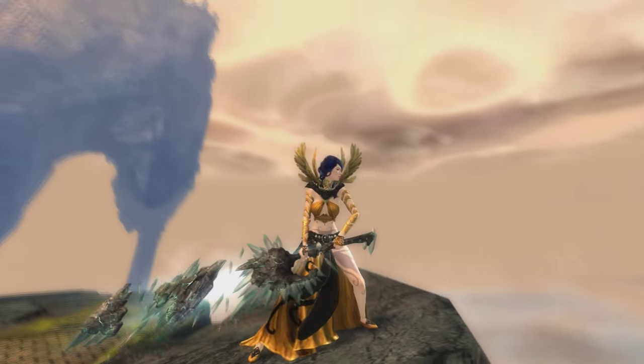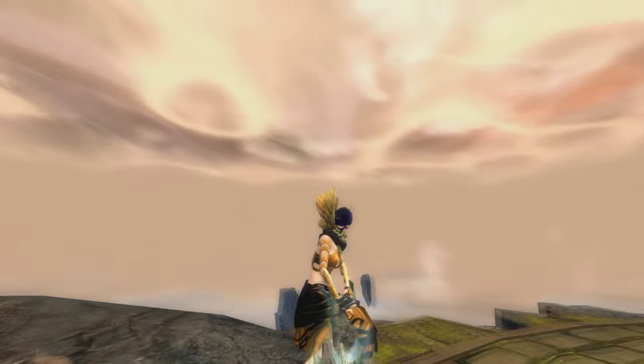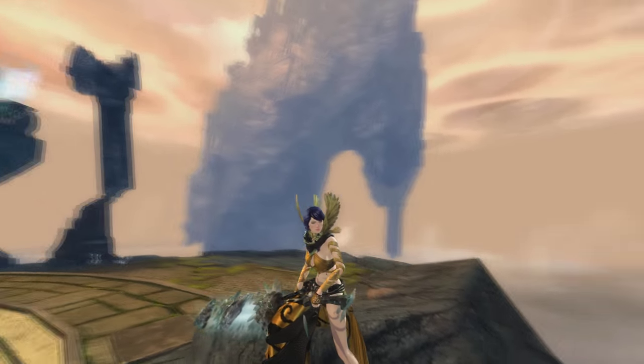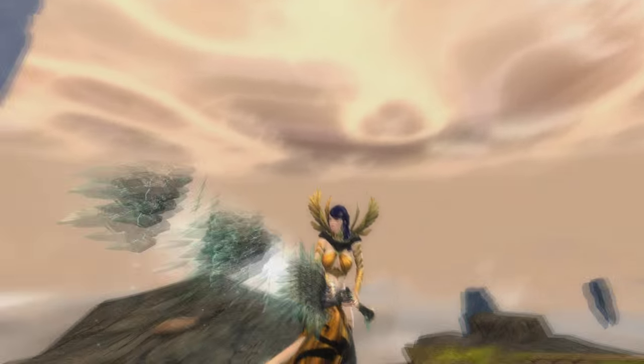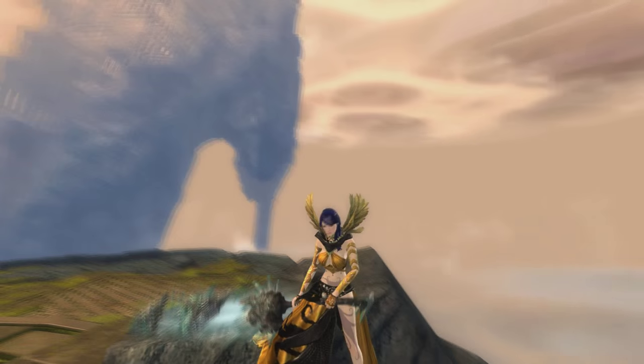It also contains blue veins running through it. This rock section, just like the single crystal, always moves. In between this section and the lower one, another four crystals are free floating, and the final section to the blade is a lot more detailed as a rock, and just has four crystals placed on its edge. The whole blade has a blue particle effect that has balls of light falling from it.